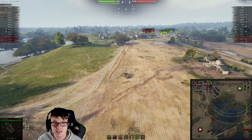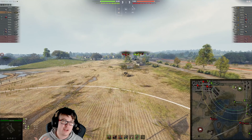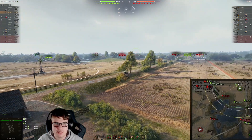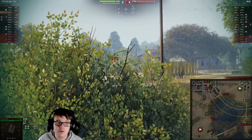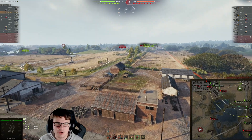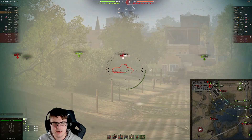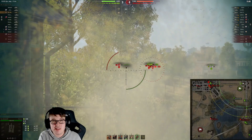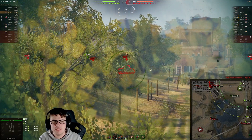This tier 8 TD can be really sneaky and a bit of a pain for the enemy team — you're dealing 490 consistently to opponents, you can rack up huge amounts of damage, and you have the mobility to relocate. You've got the camo to remain somewhat undetected — it's not the best camo in the world, so you're probably not going to have an outstanding replay like an E25 in terms of camo, but you can utilize bush mechanics and it will come out really nicely with this tank.